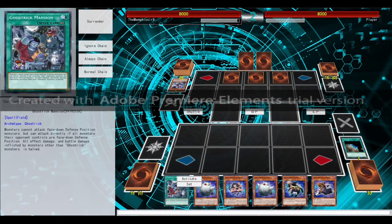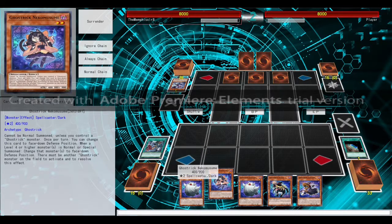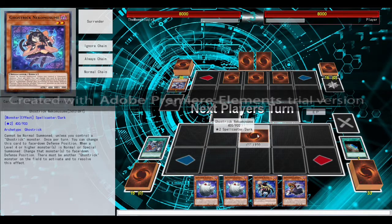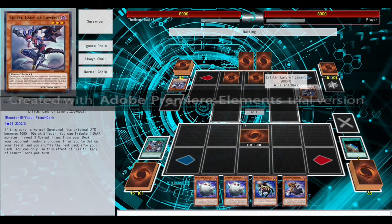Sad thing about Ghost Tricks — I need them to be flipped in order to do things. Right now we're going to activate our Ghost Trick Mansion. This will make it so we take less damage, and less damage in Ghost Tricks is a good thing. We'll set our Ghost Trick Musume, who is part of the lockdown strategy, but we need to get some setup first.